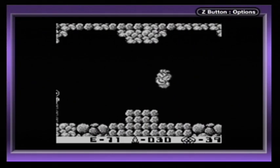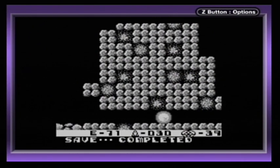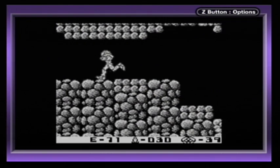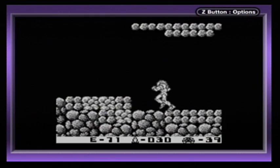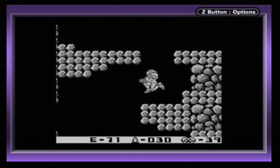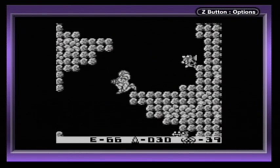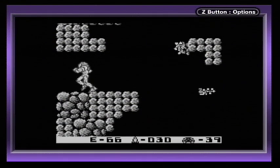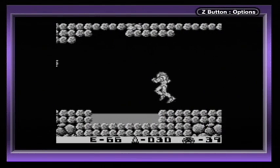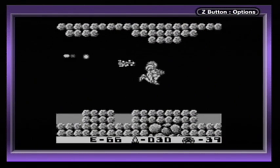Now, you might be wondering: how are we gonna defeat these Metroids without the Ice Beam? Isn't the Ice Beam their weakness? By the way, this is gonna be a 100% run of the game. Isn't a Metroid's weakness ice, and we just have the normal power beam? Well, the Ice Beam is only the weakness for a Metroid if it's in its larval form. The Metroids in this game are mostly in other forms, so most of them are just weak to missiles — which is why we start off with 30 of them, because we need a lot of them right from the start.